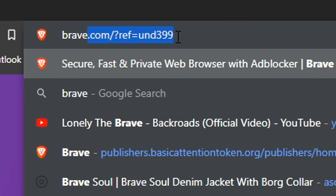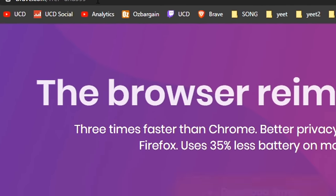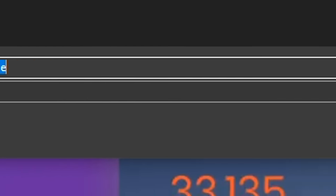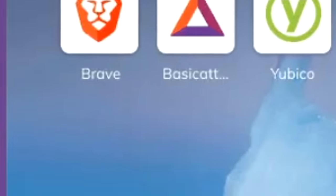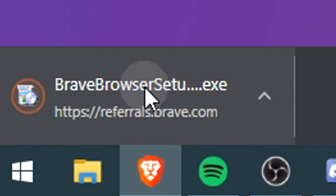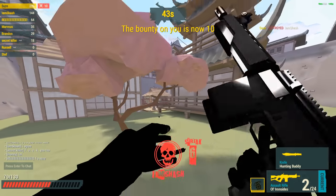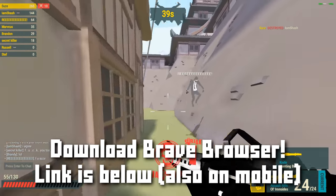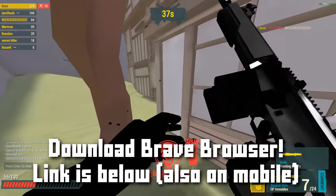If you want the browser I use to play all these games with high FPS and low lag, then download Brave Browser for free — link in the description below. It's by far the best way to reduce lag and earn free money and cryptocurrency while you surf the web and play browser games. So if you want to try it out and really help support the channel, make sure to install Brave Browser by clicking the link in the description below.